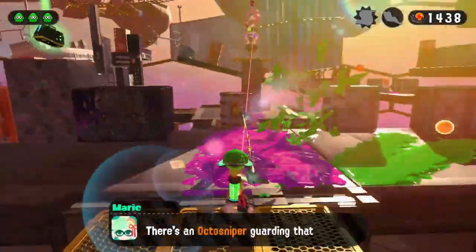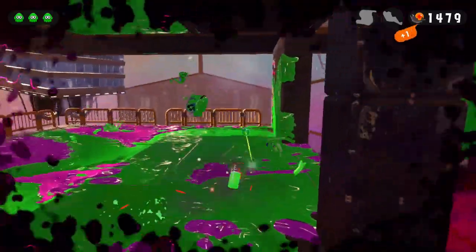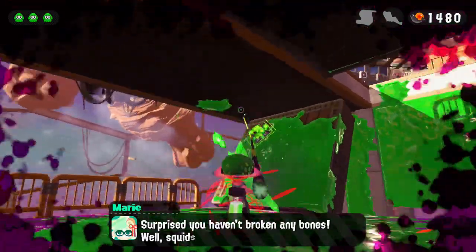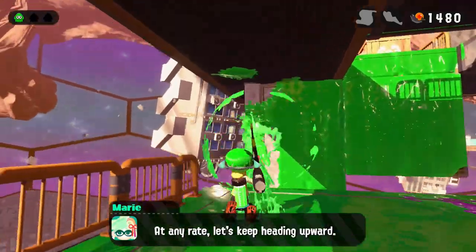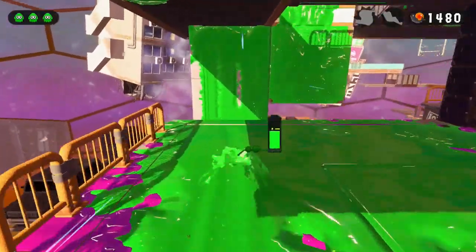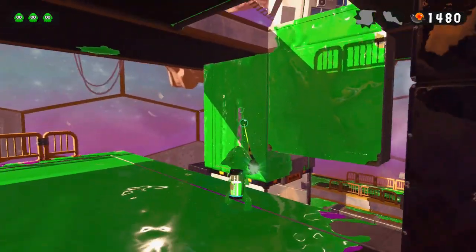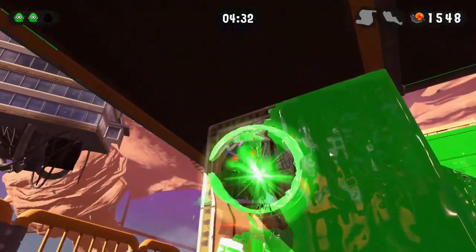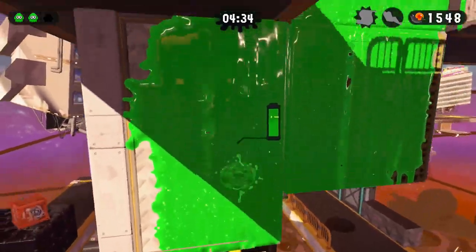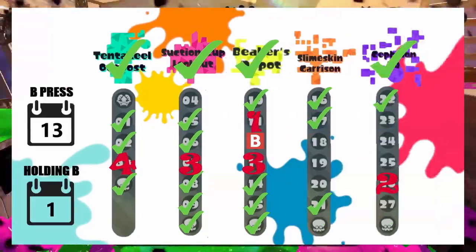Level 14 looks like an easy level at first glance, but nothing is as easy as it seems. This section specifically requires us to trigger a switch, then jump on a wall and reach the next checkpoint — something we don't want to do. We can't get enough momentum to reach the wall, and I tried many many times. That's why I gave up and started over — aiming the switch and immediately slamming through the moving wall to barely reach the other side. Level 14: zero presses.